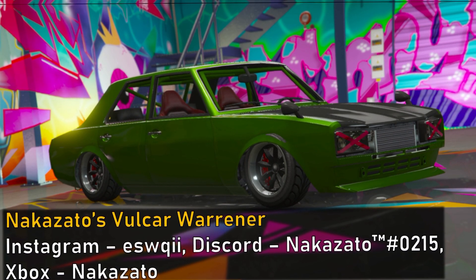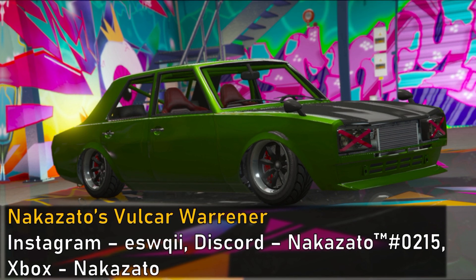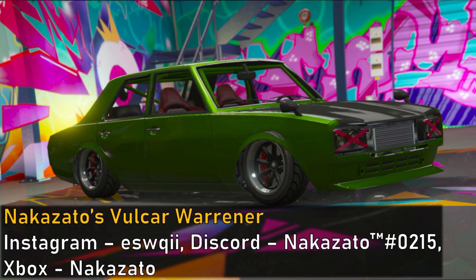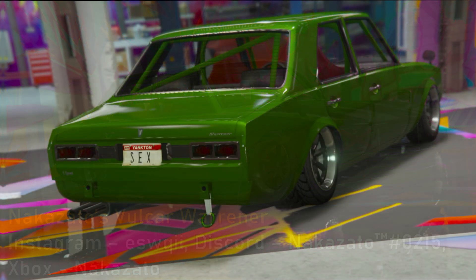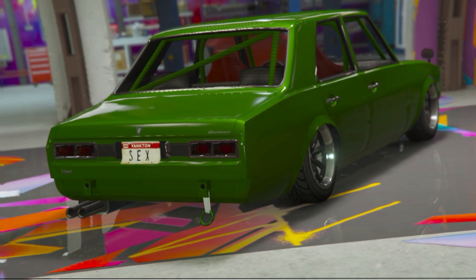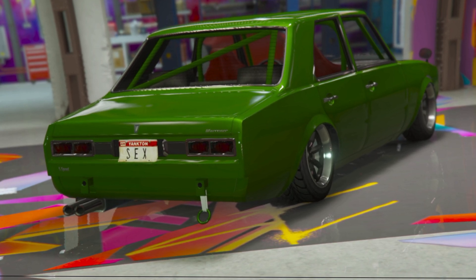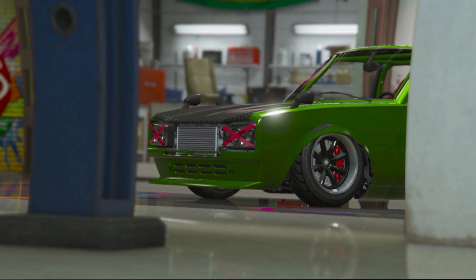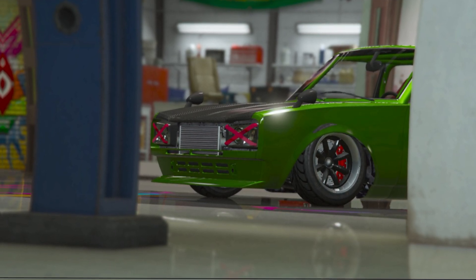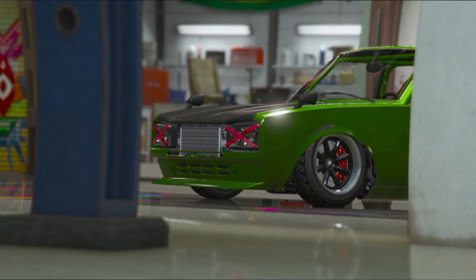Next up we have Nakazato's Volker Warraner — his first submission for Rate My Ride. He went for a Kaido Racer build that was a little different from the other BosaSoku Warraner builds. I'd say this is more of a Kyusha or Shakotan type build rather than a full-on Kaido Racer, because it's got a pretty subtle exterior with a green primary color and doesn't have a ton of additional modifications, as opposed to a Kaido Racer build which has crazy colors, crazy exhausts, and lots of body additions. I really like the shade of green he chose — it looks super clean and I like the metallic in the paint. I also love the deep dish street wheels — very period correct and it definitely matches up with the era of the Warraner. Overall this is definitely a clean and classic build with some extra little additions, and I'm a big fan of the look.